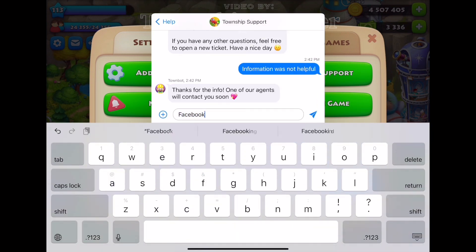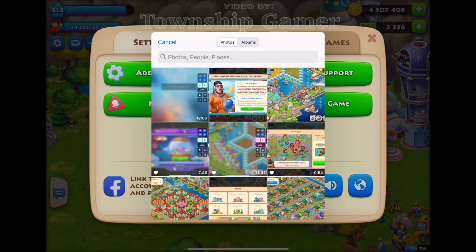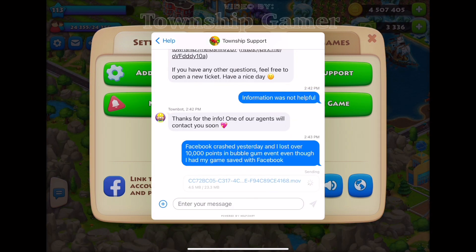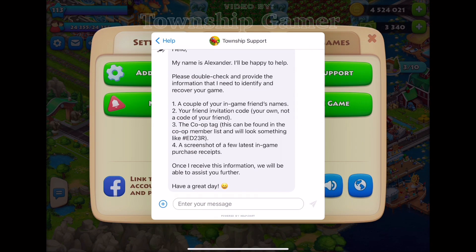At this point I rewrote my problem and sent them a video of the issue. Keep in mind that the agent won't reply to you right away — it can take up to 24 hours for them to reply back. So I waited till the next day to get a response from them.